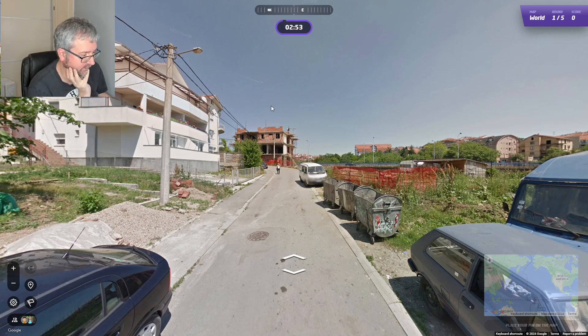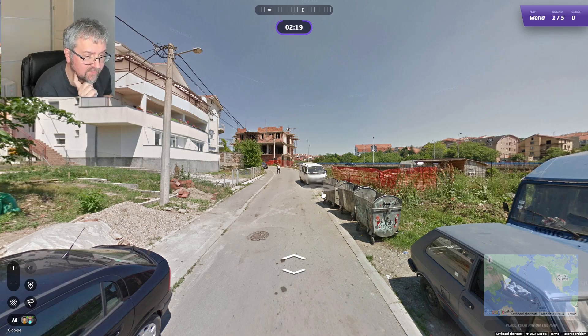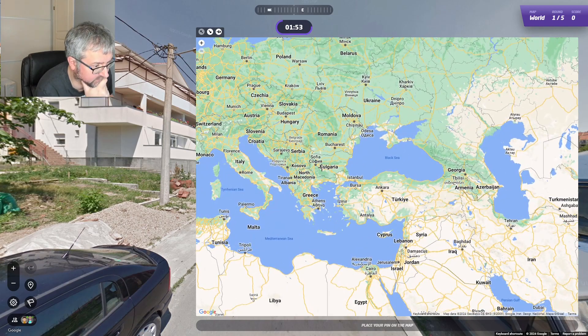Okay, not a lot to go on here. The only thing we can see is those bins — this kind of bins. Places like maybe Turkey, Bulgaria, possibly also Montenegro and Serbia. It does look like there's a blue EU tag here. Can't really see a lot more. I'm gonna go Bulgaria for this one, but I don't really know.